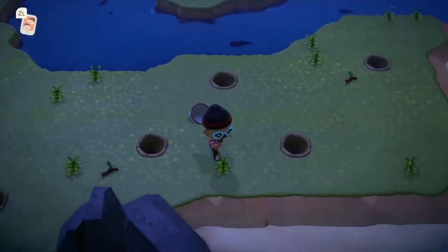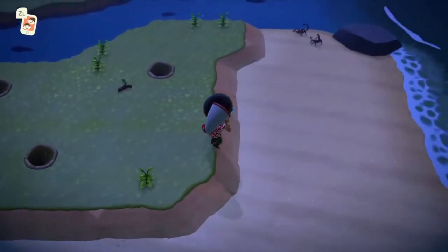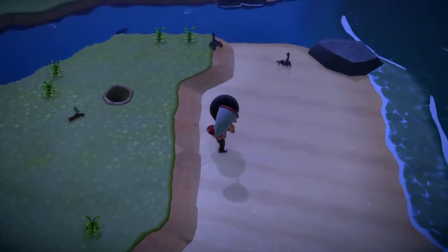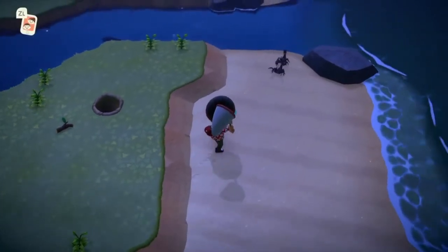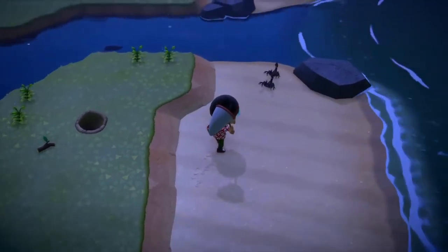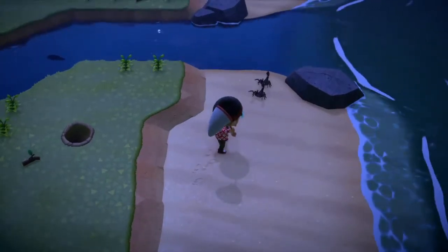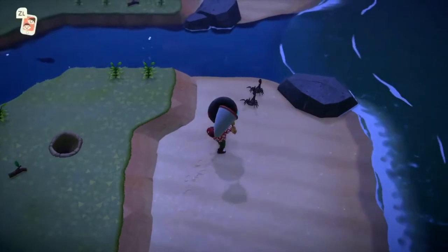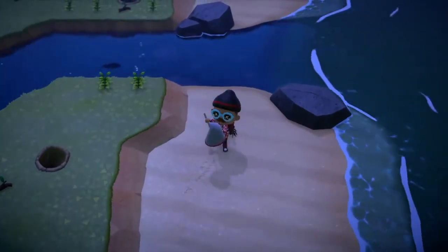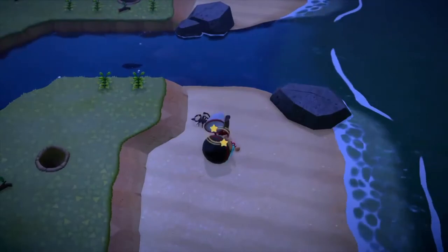I know a lot of you guys have been bugged by all the crickets, so you just have to make sure that your luck brings you to a raining island. As you can see here, I quickly had two spawns of scorpions and I was able to capture them. For April, it's actually easier because the dung beetles don't spawn anymore. So if you get an island that's raining, quickly chop off everything — remove all the trees, pull out all the weeds, smash all the rocks — and you have 100% that scorpions will spawn.